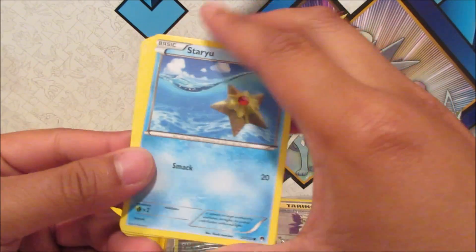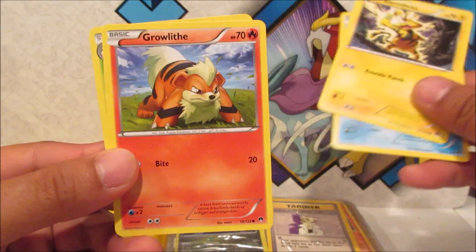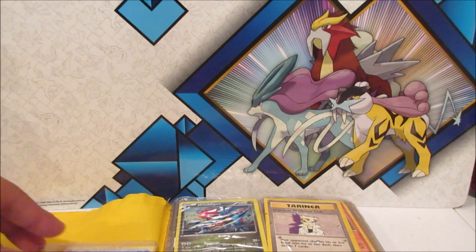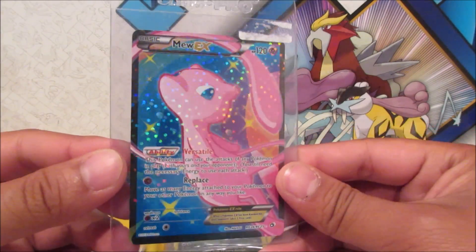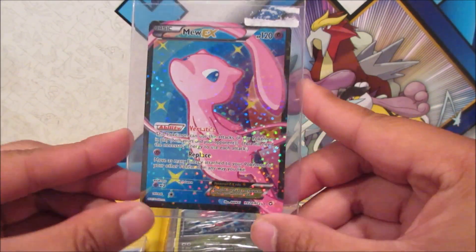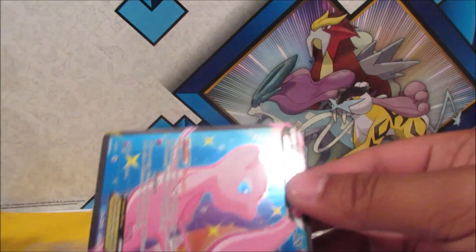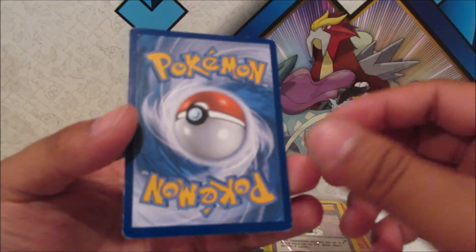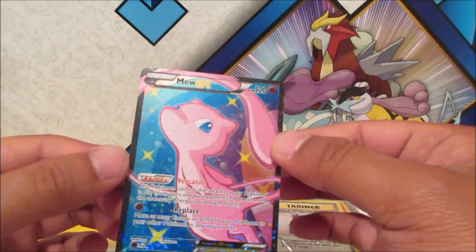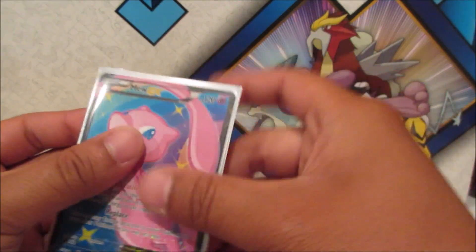So it looks like we got some newer cards here — Keldeo star, Electabuzz, Growlithe, Exeggutor. Right off the bat we got a Mew EX full art — wow, that is really cool. That's from Black and White Legendary Treasures, still in pretty good shape. Got some whiting on the edges but no bends or anything, so I'll take it.